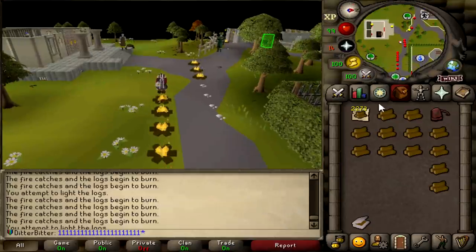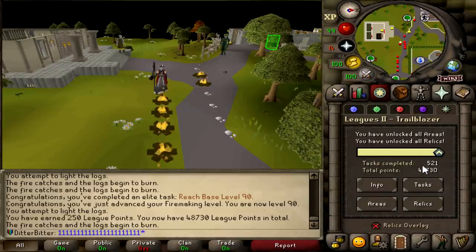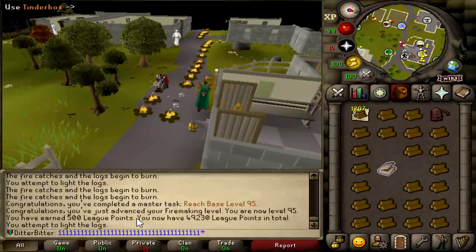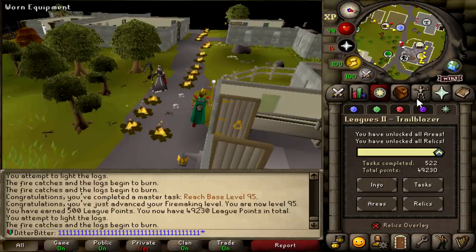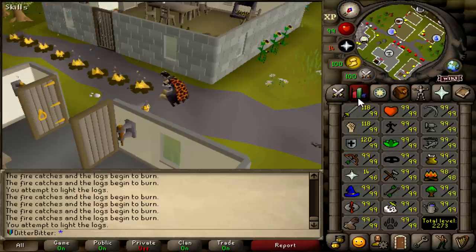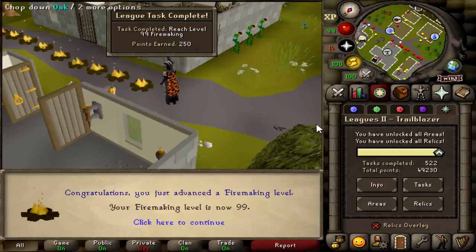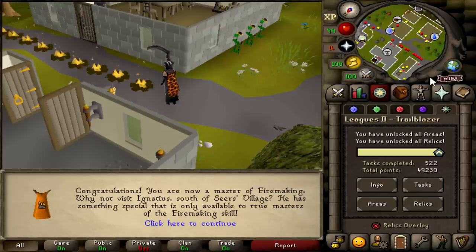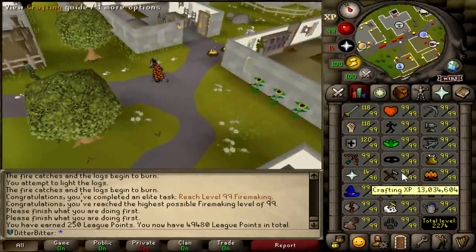That is 90 firemaking, which gives us another 250 points for base level 90s. I also get base 95s in five more levels, which is 500 points — putting us up to 48,730. That is 95 firemaking, which is another master task completed because I'm now base 95 in everything. I'm 2,270 total, at 49,230 points. When we max, we're going to be over 50,000 points. We did run out of ulogs but we had the teaks as backup, and this is 99 firemaking — putting us three levels away from max. All we have to do now is prayer. 49,480 points.